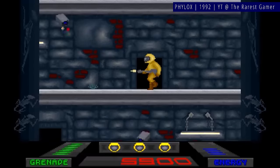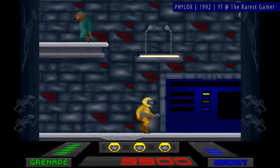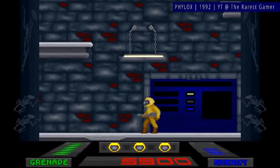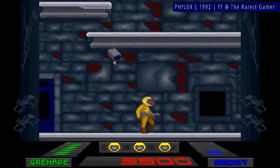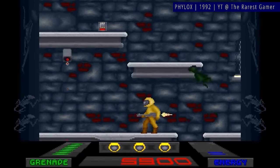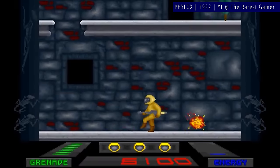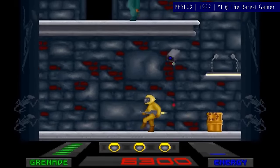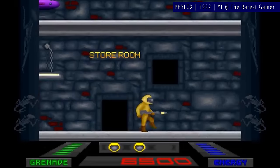In jetpack flying sections, the rifle shoots laser bursts; in platforming ones, bullets — it changes nothing gameplay-wise, but is worth mentioning as a curiosity. Phylox's graphics are not the best — something feels off about them, though it's hard to put a finger on what. The full version of Phylox was notoriously difficult to track down for quite a few years after it reached unofficial abandonware status, and only a few years ago it was found and resurfaced. Either way, it's disappointing as a game nonetheless.